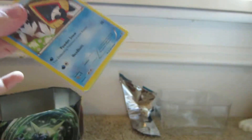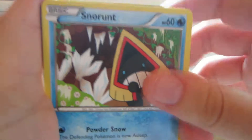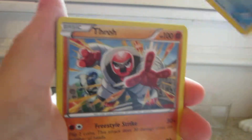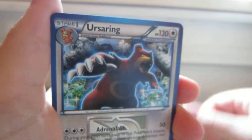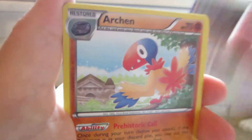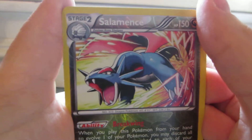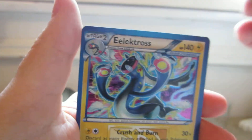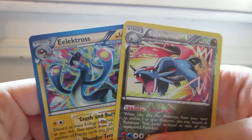Next pack, Plasma Blast. We got a Salamence Reverse, which is a rare — nice Salamence Reverse Holo Rare. And an Electros Holo, that's a nice card. Nice pulls from that pack.